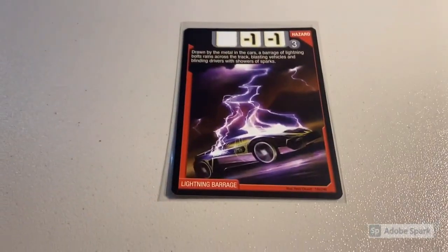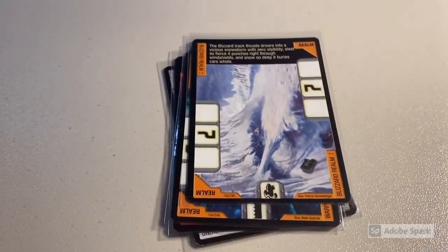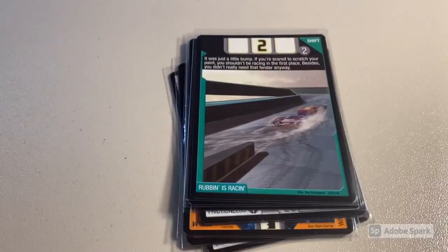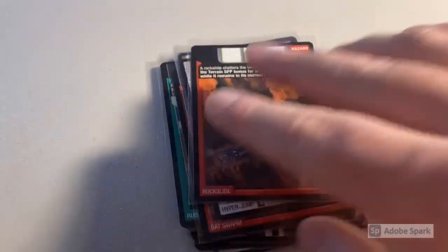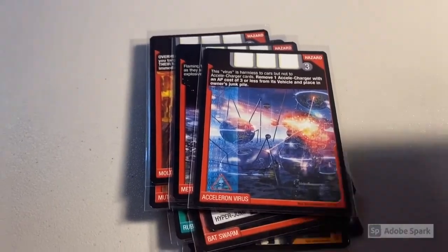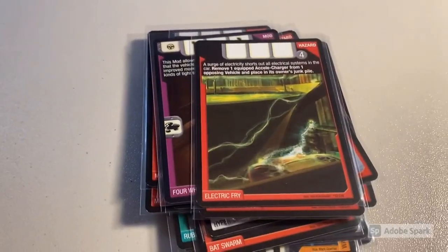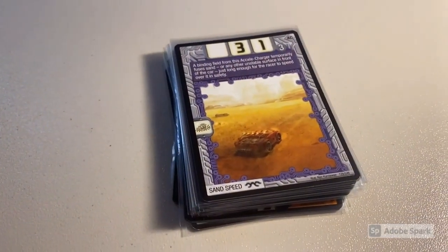We sold a lot of 24 near-mint accelerators uncommons and rares: Lightning Barrage, Undistort, Wrecking Balls, Warped Realm, Blizzard Realm, Frictionless, Anti-Gravitation, Choke Valves, Rubbing Is Racing, Bat Swarm, Tweak Box, Hyper Jump, Rock Slide, Mutant Vultures, Sound Buffer, Molten River, Meteor Shower, Acceleron Virus — my last copy — Ice Yeti, Scorpion Ambush, Four Wheel Steering, Electric Fry, Canyon Realm, and Sand Speed. Total was $74 even to a return buyer.